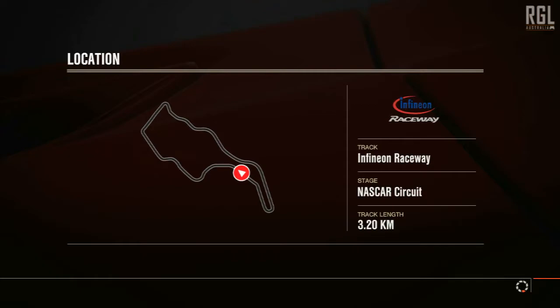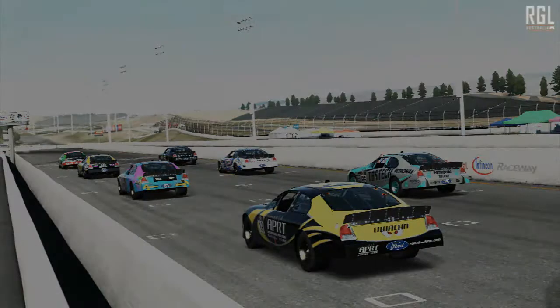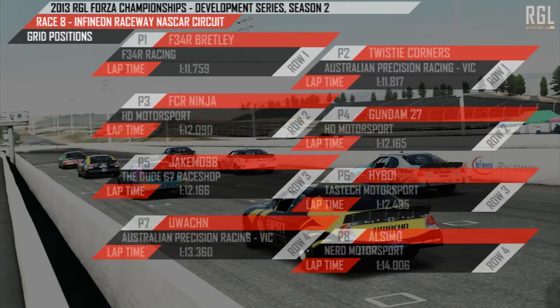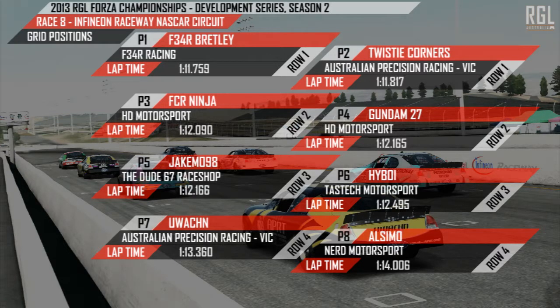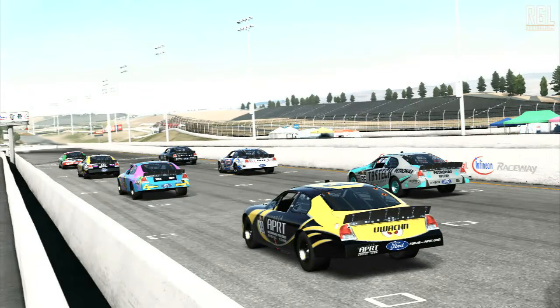It's one of those tracks where you either love it or hate it, and some of the drivers in the field definitely don't like this track. Looking into the practice times, it was Catters that was really setting the pace. In qualifying he was again plagued with issues, which meant he had to start from the back of the grid. Brett Lee takes pole, with Twisty not too far behind. Then we jump into the 112s with Ninja and Gundam. HD Motorsport lock out the second row, Jake Moe qualifying well, and Elsimo rounded out the top 8. Pistol and Scavenger further back — Catters obviously up in the top 3 pace-wise but relegated to the back.